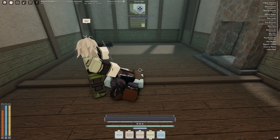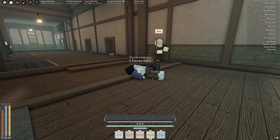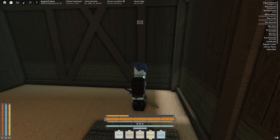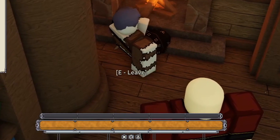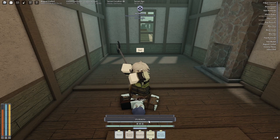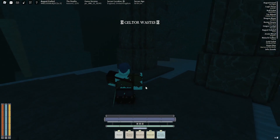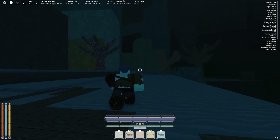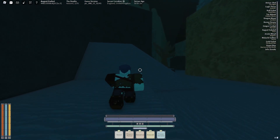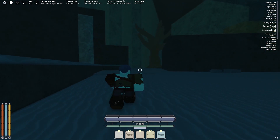But what happens if you die? First, your HP bar hitting zero knocks you down. You can get back up after a timer, but if the enemy executes you, you die and receive a stained health bar, which means you only have one life left. To restore a normal health bar, you simply need to power up once. If you die again with a stained health bar, you go to the depths. Be careful there — if you die in the depths, you die forever. There is also a hidden sanity timer in the depths, and when it reaches zero you die, so don't stay too long.